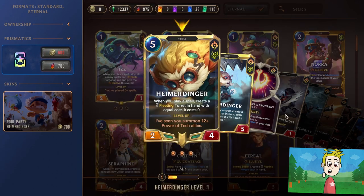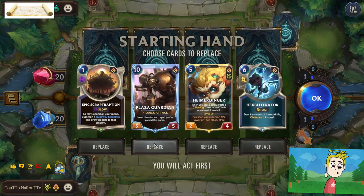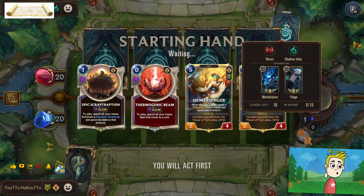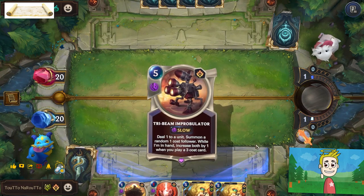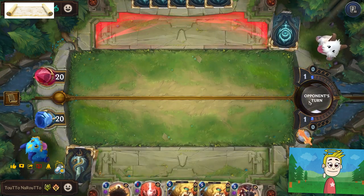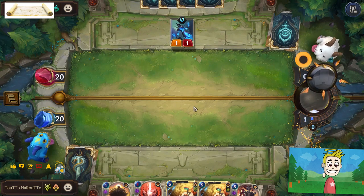Let's get started. I'm going to remove these two. We have Viego and Mordekaiser on the opponent's side, and we have quite a few ways to counter them, so not bad. We are waiting for Heimerdinger — so five mana and we can start the game properly.